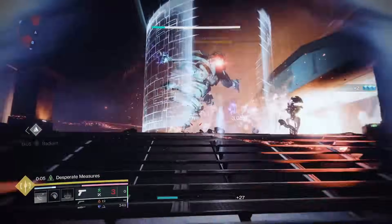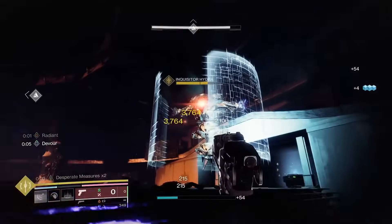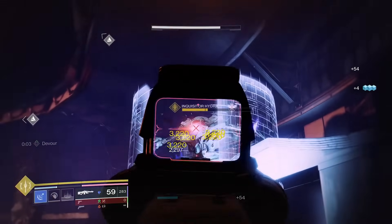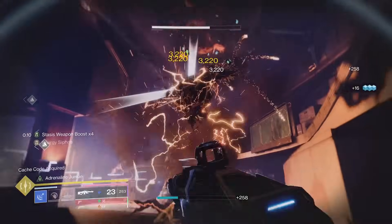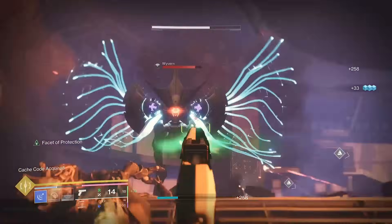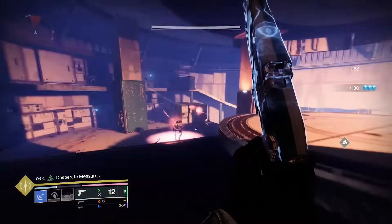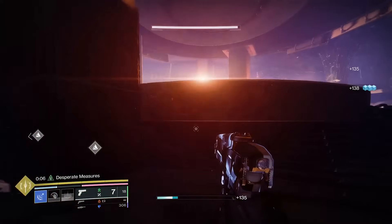All in all, The Call rocket assisted frame strand sidearm is an absolute beast this season. I hope you enjoyed this god roll breakdown. Remember to drop a like and leave a sub so you can come back next time for some more helpful Destiny 2 content — your ongoing support is massively appreciated. Thank you very much for watching, and you're now ready to check out the new Final Shape build breakdown video next.